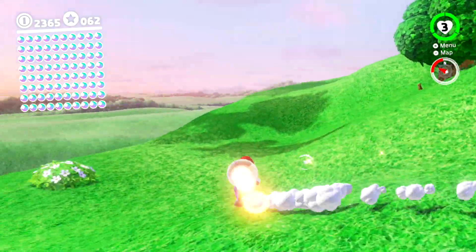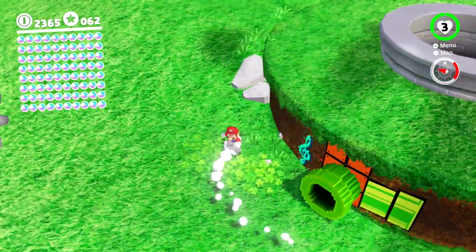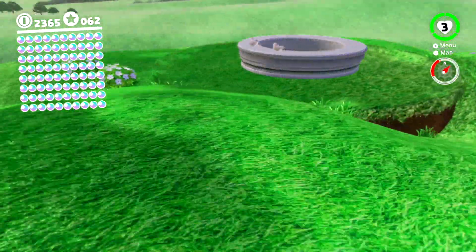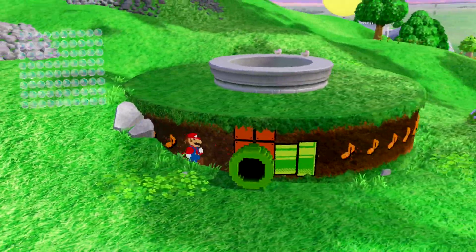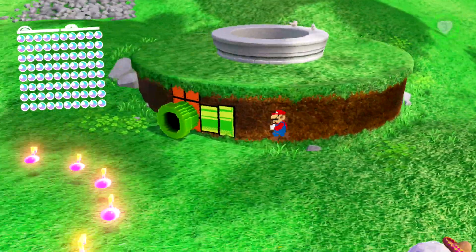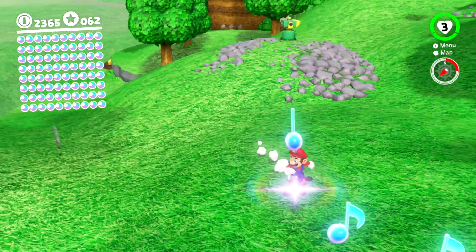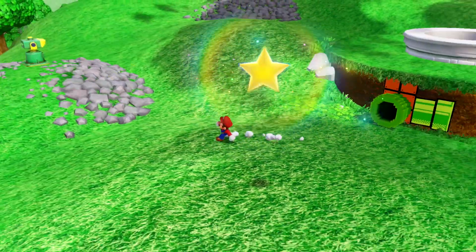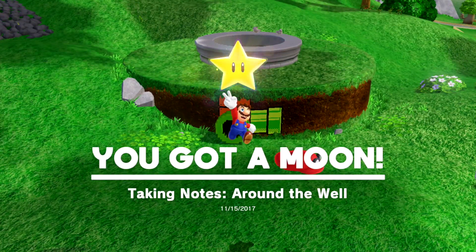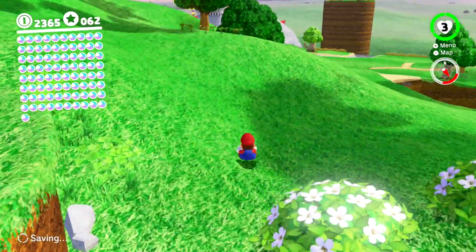Hello everybody, it is Super Stupity and I am back with some more Super Mario Odyssey. This episode I'm gonna be headed into this pipe, see if we can get anything interesting in here. That was simple — go around in a circle, go around in a big circle. And that's it. Taking notes around the well, that was easy. Stupid sheep.